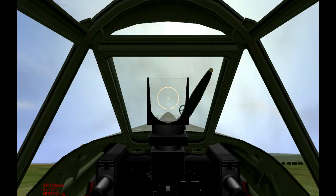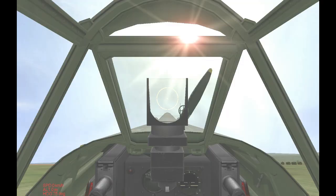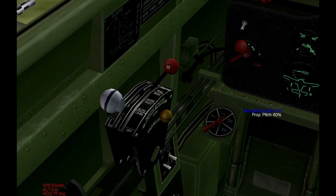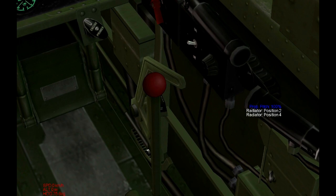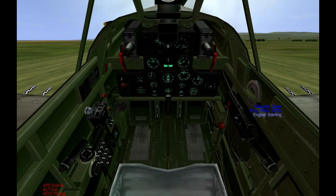We're flying a P-40B, which is a Tomahawk — it's pretty much outdated by this time. Hold on, I think I forgot to plug in my TrackIR — there we go. I have an open canopy, internal lights on, external lights on. Here's the throttle as always, and below it is the propeller pitch — turn it all the way up to 2000. Down here somewhere is the radiator control — turn it down to open. I don't have a fuel mixer control, I don't have an engine start, and I don't have a supercharger control.